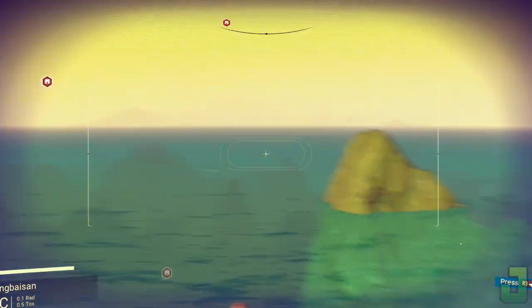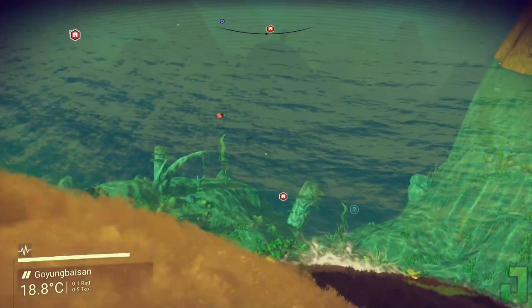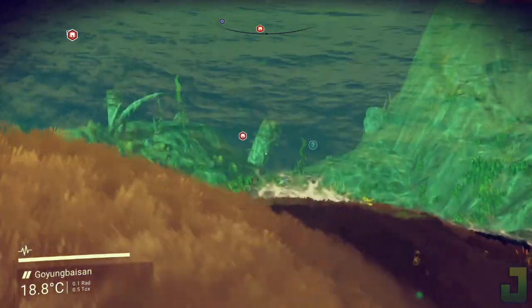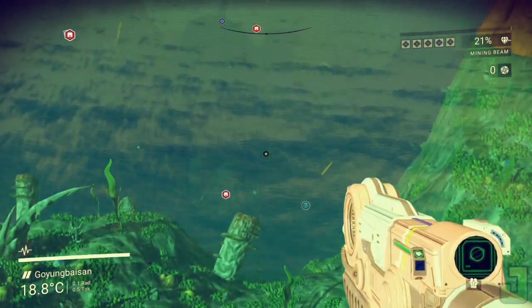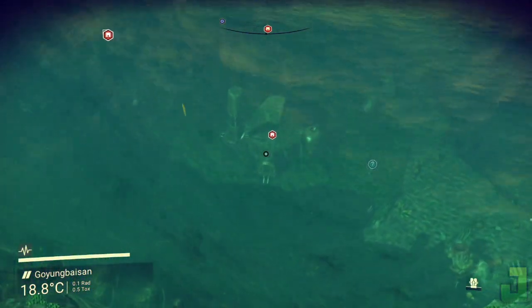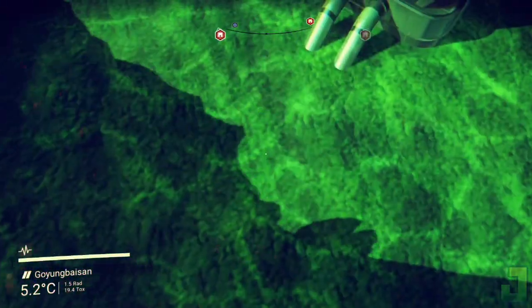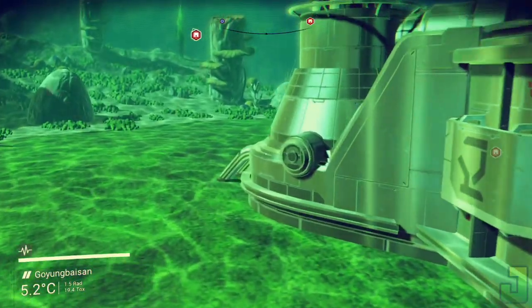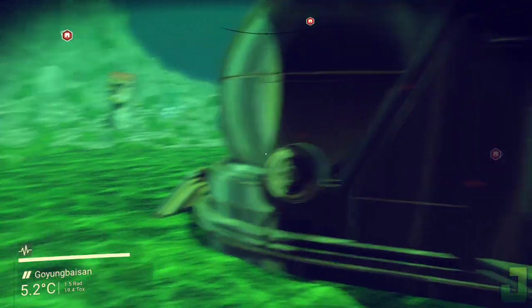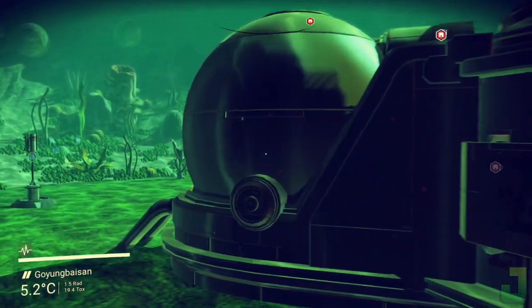Do note you also need zinc and iron, because the hydroponic labs you actually plant the mordite in require zinc and iron. Go to your base or freighter base and plant 40 mordite plants. Each plant gives you about 33 mordite on average, so 33 mordite times 40 plants equals 1,320 mordite. 40 mordite equals 1 lubricant, and 1 lubricant gives you 40,000 units. So 1,320 mordite equals 33 lubricants, and 33 lubricants equals 1.3 million units.